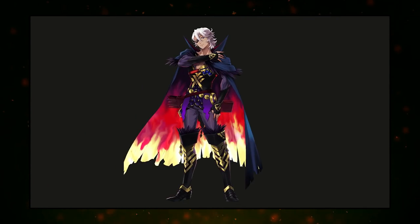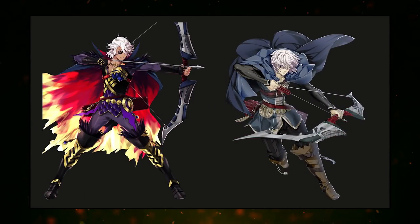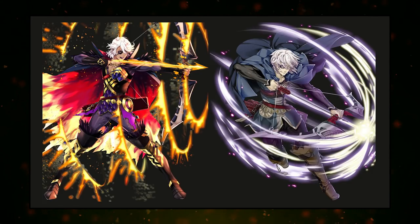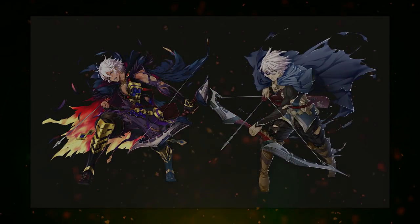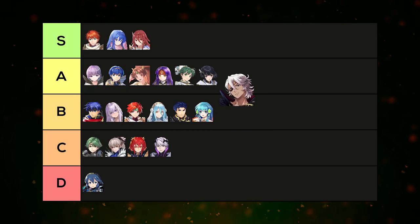Niles — big upgrade from his washed-out base art. The resplendent is extremely fancy — both hosts think it looks like a five-star every time they pull him. The saturation is a bit much with so many bright colors, but it captures his essence. The attack and damage poses both look good. Bottom of A tier. Both hosts use this resplendent over the base.